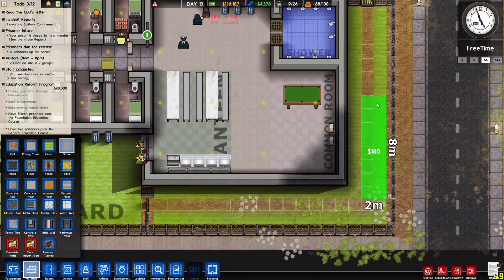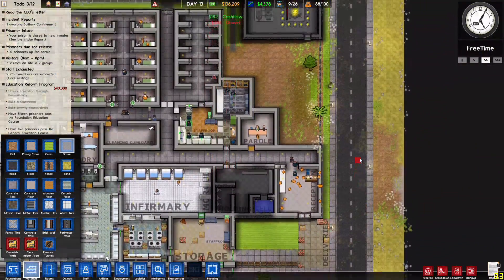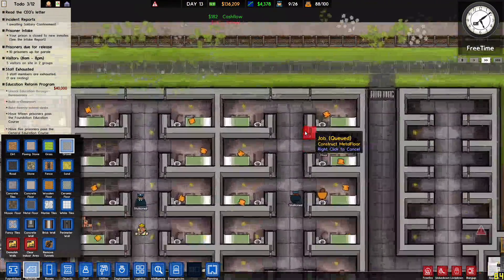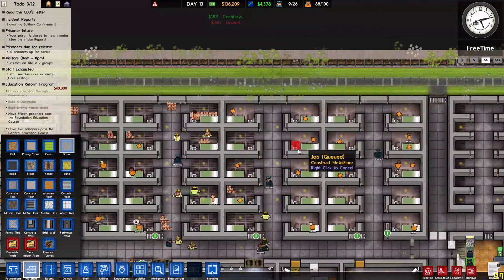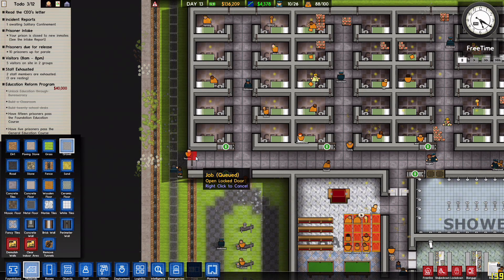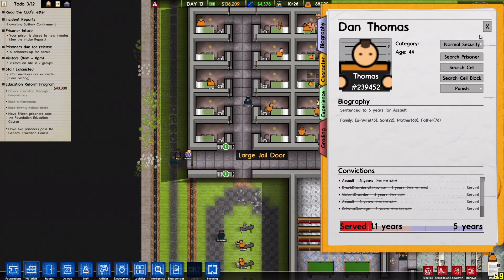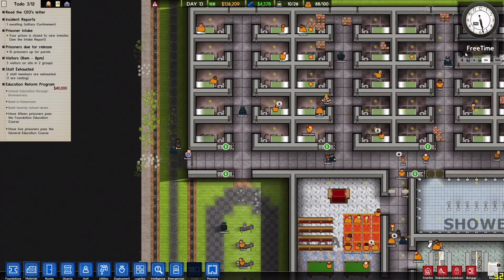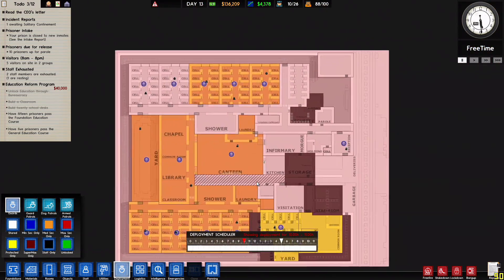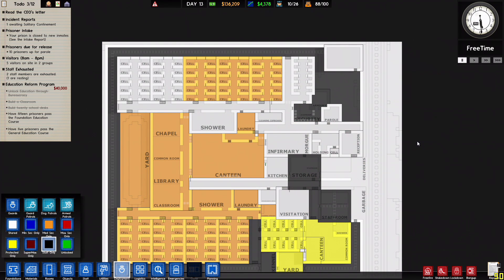This area hasn't been done yet — and yes, that's looking nice indeed. There's a prisoner out here. I need to search them. Let's go back to deployment — staff only, they're not allowed out there.